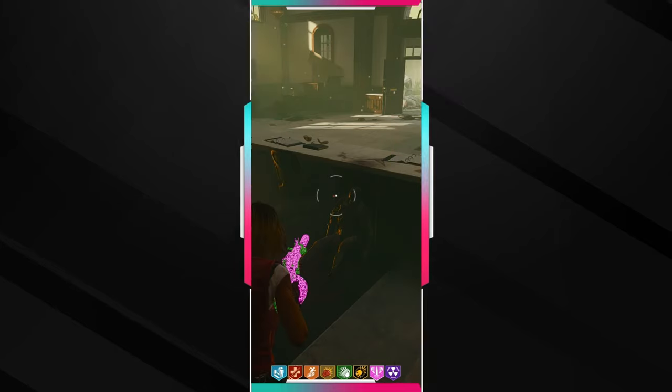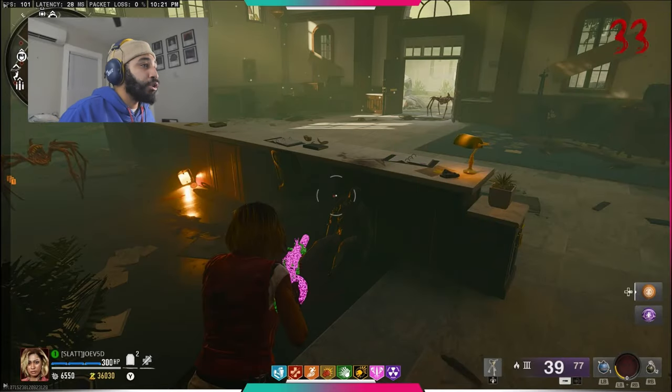Joe5D here back with another video. In today's video we are back in Nazi zombies, or Call of Duty zombies, whatever you want to call it. We're playing Liberty Falls and I want to show you all how to maneuver through the vault. I have my game pulled up already, I have all of the doors open, and I'm just going to be showing you the code locations and how to get into the vault.